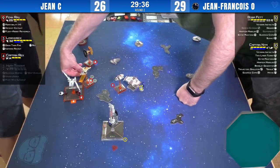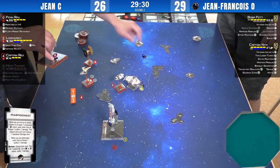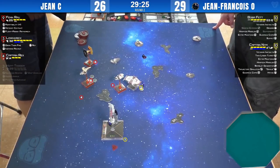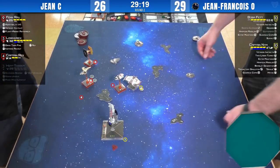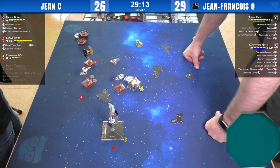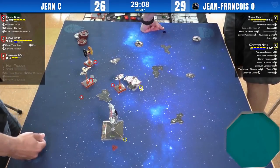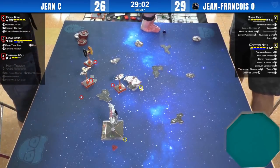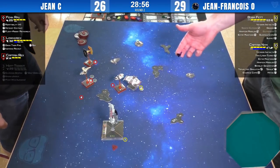Hef goes. I'm not going to be sad to see the harpoon go — I liked it thematically, but in terms of the math it was just too powerful. I think it was just a case of over-correcting when it came to ordnance. Harpoon was the answer to a lot of the power creep in the last couple of waves — you needed four attack dice with full mods to hit stuff like Asajj Ventress. But it certainly killed the heck out of everything else.